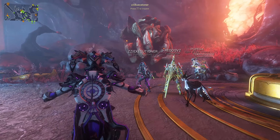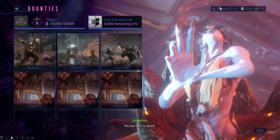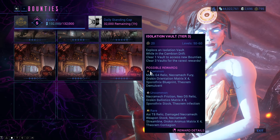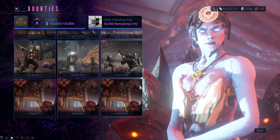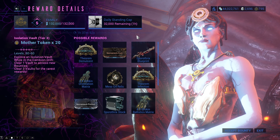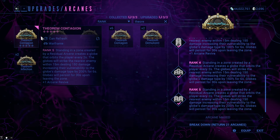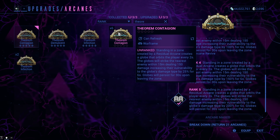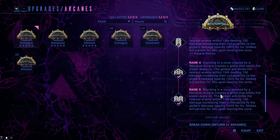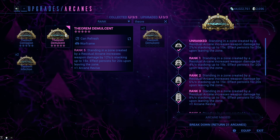With this we have gone over all the Pax Kit Gun Arcanes. The other 4 are called the Residual Arcanes. You can farm these arcanes in the Arcana Isovault bounties, which is really not that hard but may be quite time consuming. I recommend you look at the wiki for the mentioned bounties since rewards change with time. The Residual Arcanes go hand in hand with the Theorem Arcanes, which we will not cover in this video since they are part of the Warframe Arcanes and will be covered in that video.